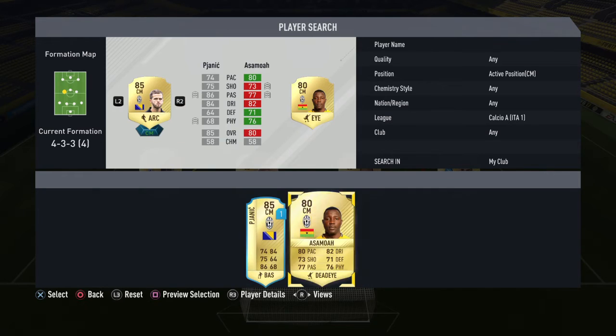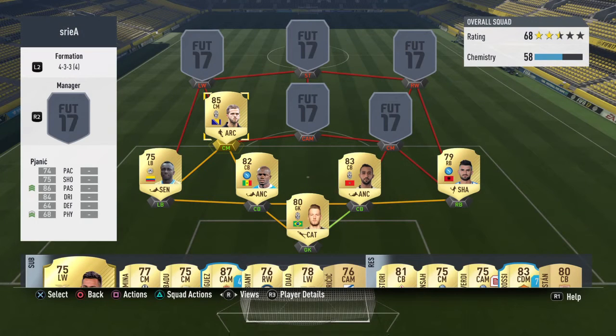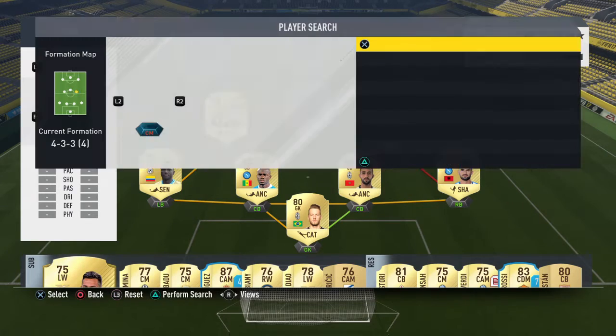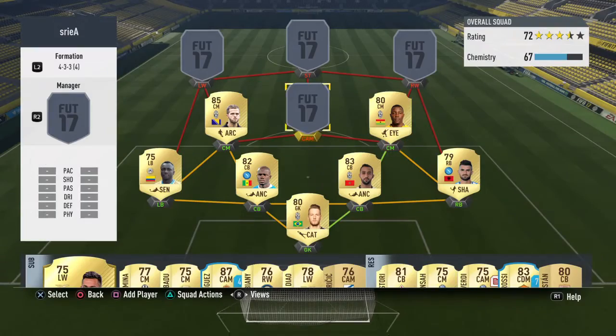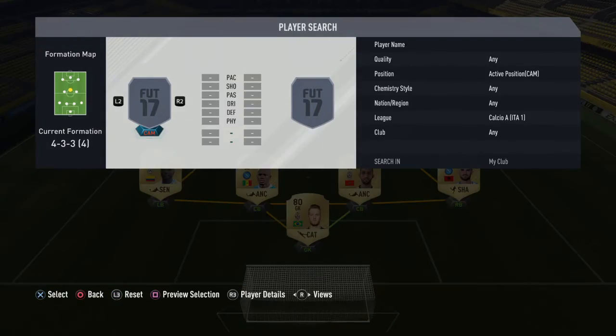Then we have Pjanic — not the loan Pjanic, but the regular Pjanic, who is the second most expensive player in this team. Pjanic costs about 30K on the market right now, and I paid 35K, so I haven't lost out that much.